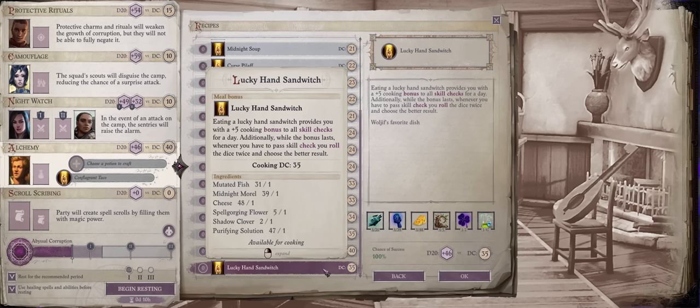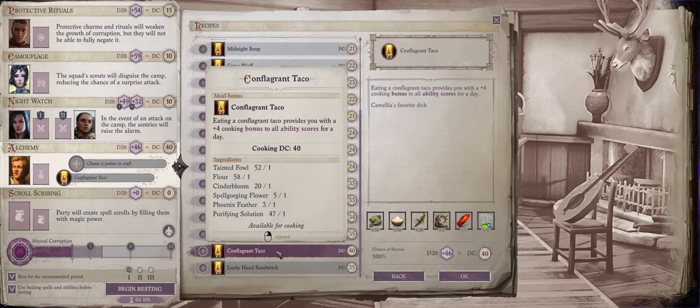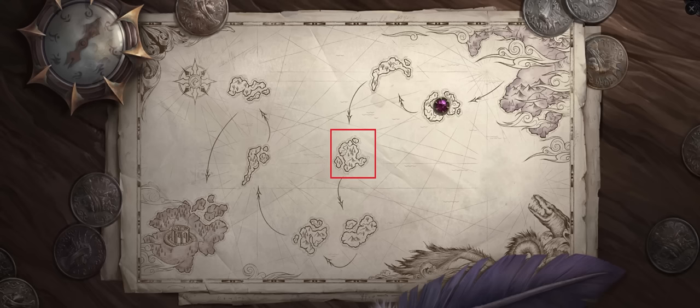The next item is surprisingly a food recipe: the Lucky Hand Sandwich. It provides a plus 5 cooking bonus to all skill checks, and whenever your character has to pass a skill check you roll the dice twice and take the better result. The plus 5 to all skills is pretty good depending on your build — especially for tripping or trickster persuasion builds. However, you can actually apply two food bonuses at the same time, making it a nice complement to Demon Slayer Soup or Tasty Tacos. The Lucky Hand Sandwich recipe is found at the same location as the Robe of the Seven Sins.